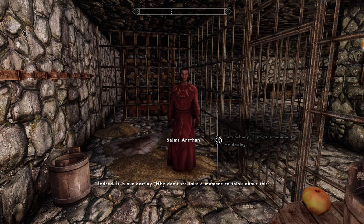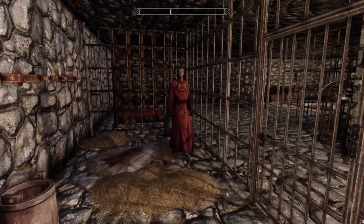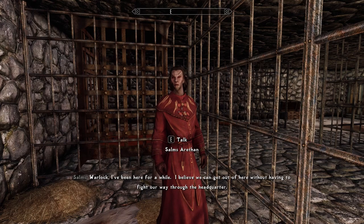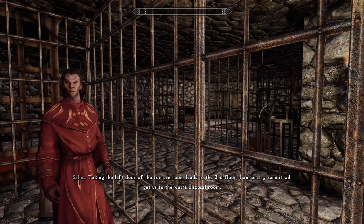Indeed, it is our destiny. Why don't we take a moment to think about this? I just walk up to him and I just grab him by the face — I hold both sides of his face and I say, 'You! You are the one from my dreams! And the gods have decided that today is the day I die!' I've been here for a while. I believe we can get out of here without having to fight our way through the headquarters. Taking the left door of the torture room leads to the third floor.